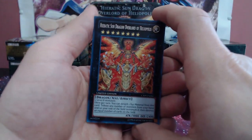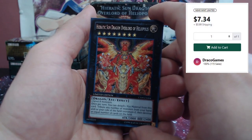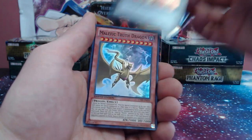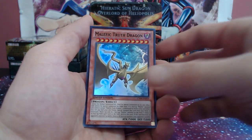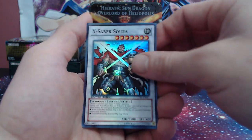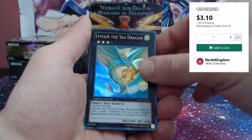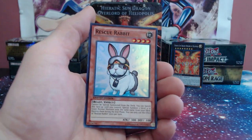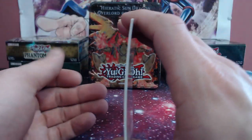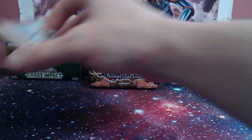A beautiful secret rare Heretic Sun Dragon Overlord of Heliopolis, guys — love to see it. That one will go in the binder. And Malefic Truth Dragon, beautiful. X-Saber Leviathan Sea Dragon, and let us not forget our super rare Rescue Rabbit. Awesome guys — not too bent, a little bent, but it's definitely been worse.